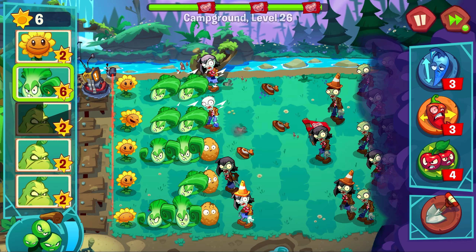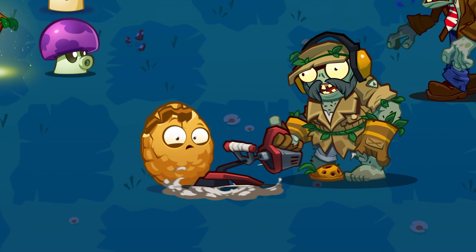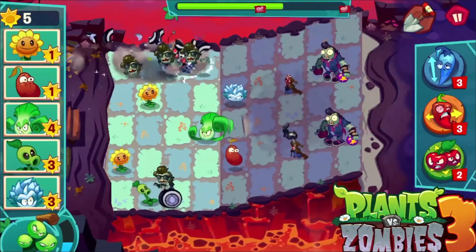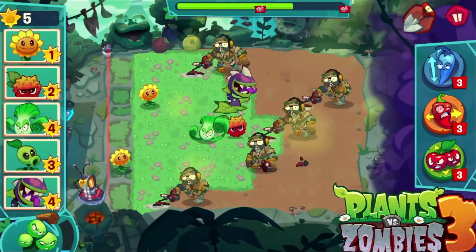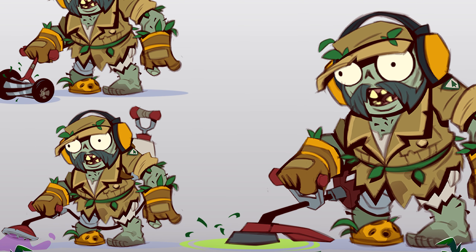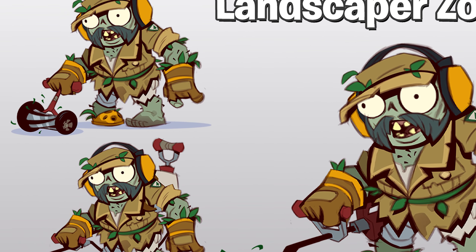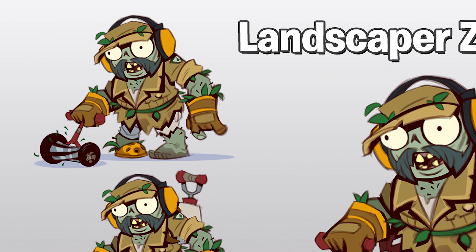The main two big items on the list this month are a new plant and zombie. We've had Landscaper Zombie, which we've actually known about for about a year if not longer — it was originally featured in that beta trailer ages ago, but it's nice to see it has finally been added. He's able to one-shot plants. The devs have also included some pieces of concept art, and I always love some good old concept art where we get to see variations of his weapon.